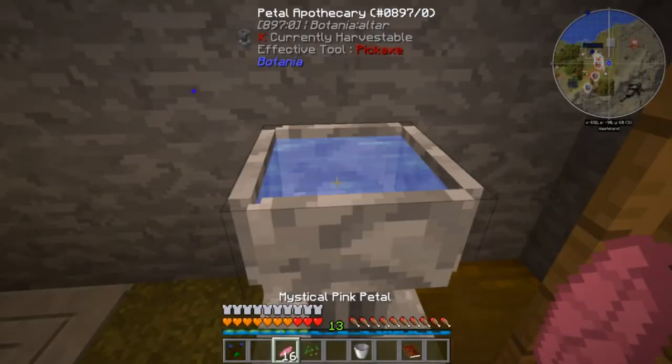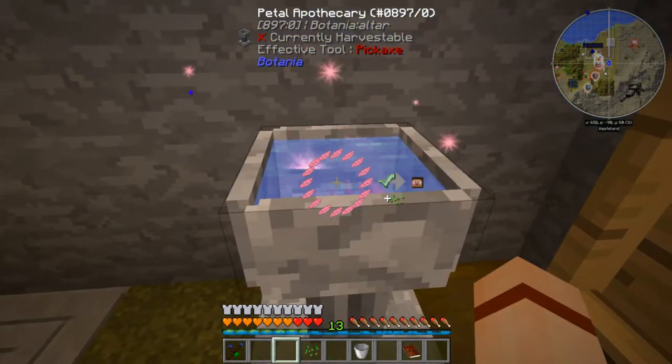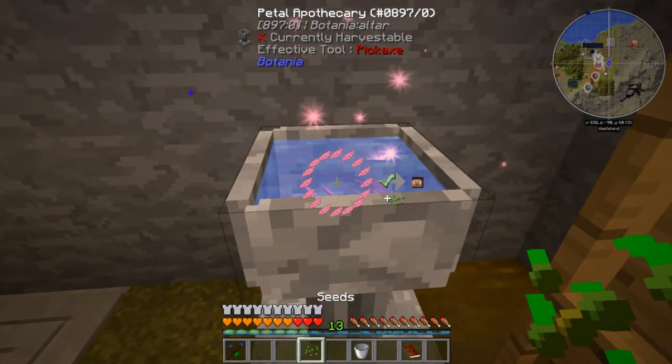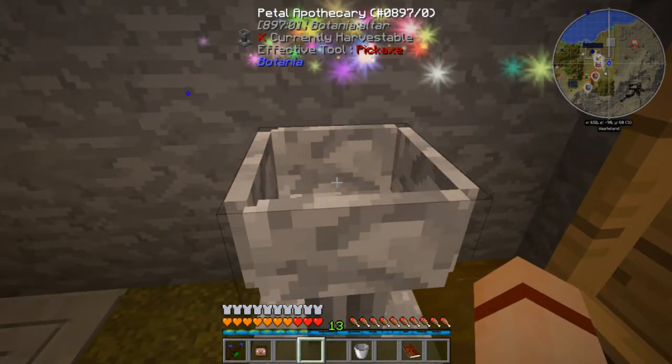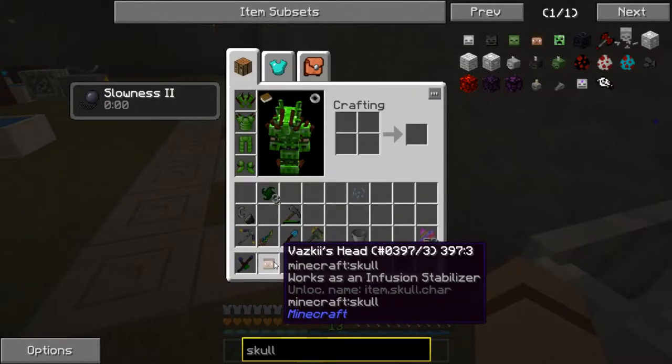We're going to put in 16 mystical pink petals and then toss in a seed — and there we go, that gives us a Vaski's head.